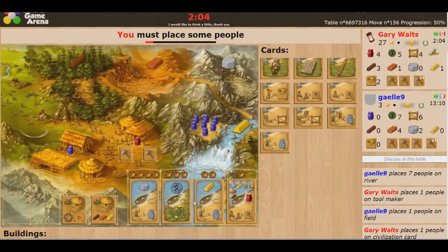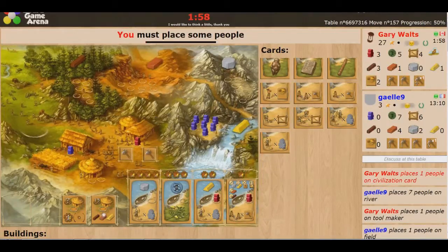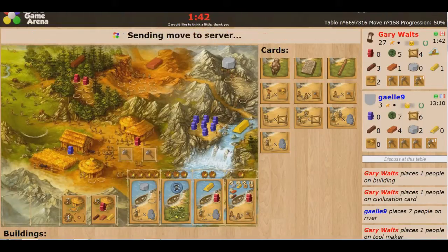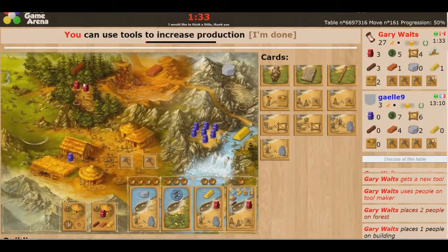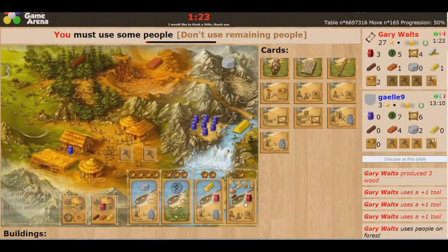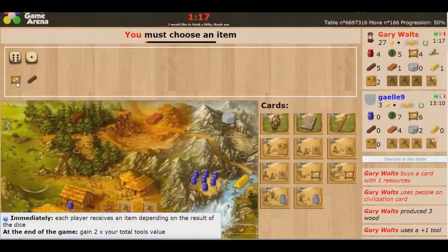So I'm definitely getting that card — because I don't want her to have it. And I'm going to get some wood so I can pay for these cards. Let's confirm people placement, start using tools. I rolled 6, 7, 8, 9 — 3 wood. Let's get that one, spend the wood, confirm.